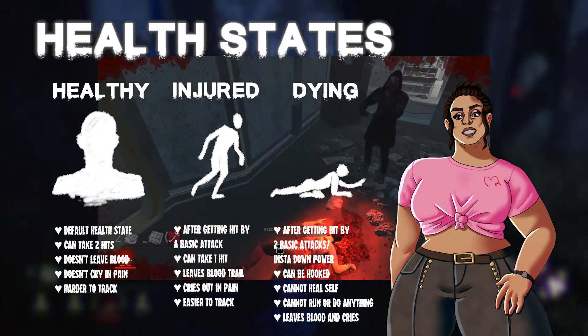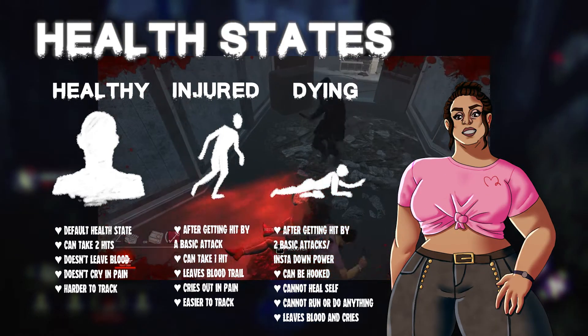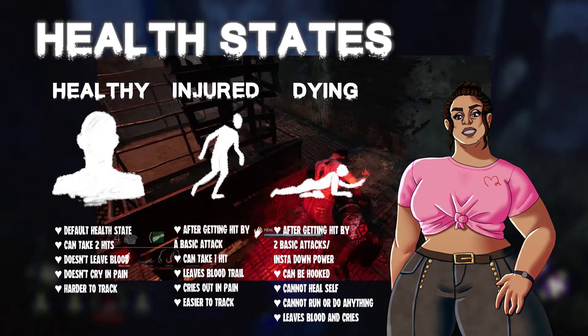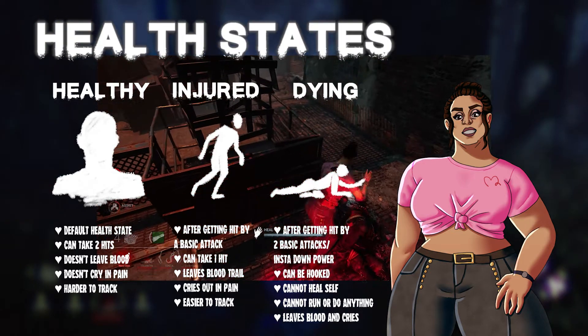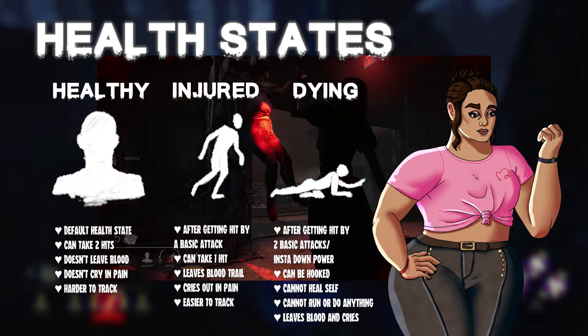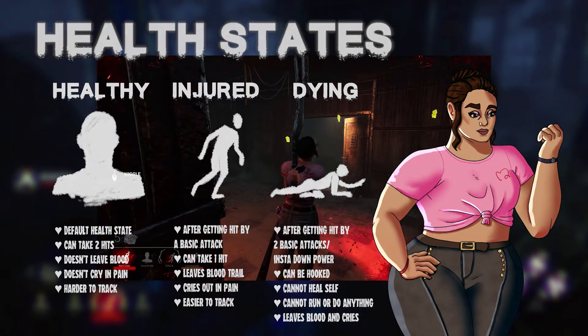In the dying state, a survivor can only crawl and try to recover. If the killer leaves you, you will need a teammate to come over and heal you back to the injured state. When in the dying state, the killer can pick you up and hook you. Getting hooked is bad.